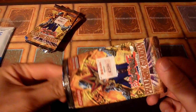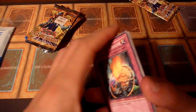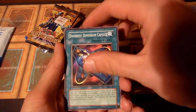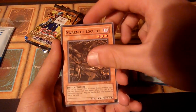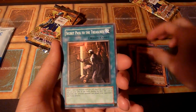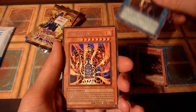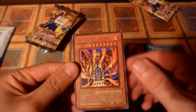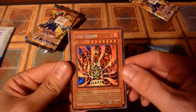And even if these just have rares and commons, that won't be a problem because Pharaonic Guardian is notorious for having one of the nicest chances to pull value commons and rares out of the old sets. Oh, okay. That just happened. That's a Lava Golem. Cool.